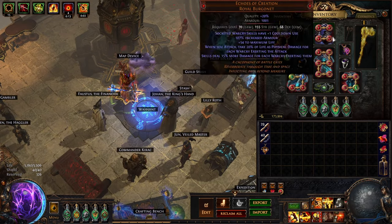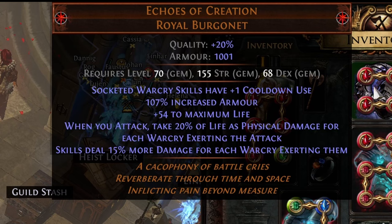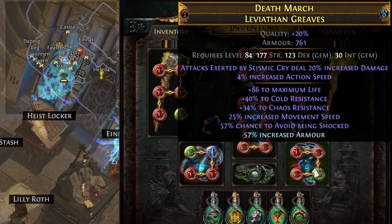It's been a while since I gave an update on my Ground Slam Slayer, and a lot has happened so I want to go over what changed. I switched out a lot of my gear so I can fit in Echoes of Creation. This helmet gives an insane amount of damage, so I switched my gloves, belt, and boots to have more resistance, so I'm still capped.